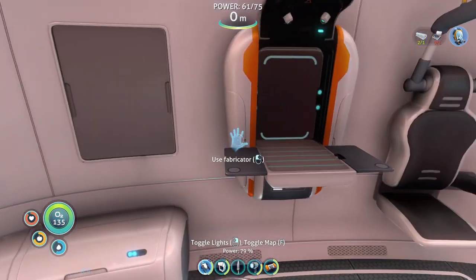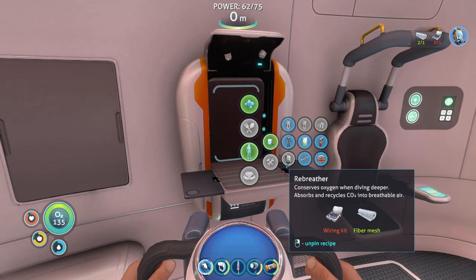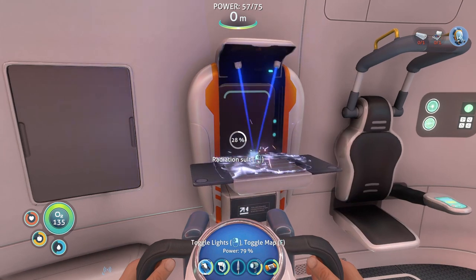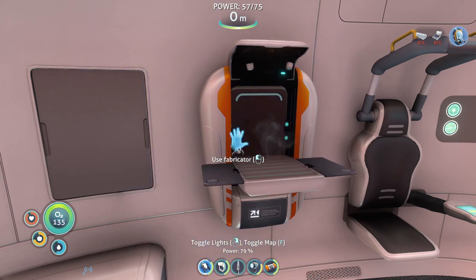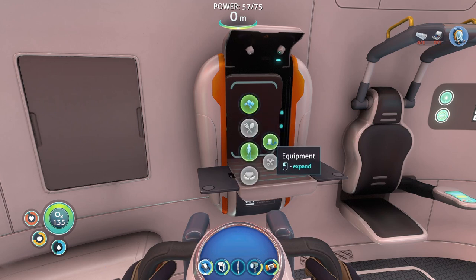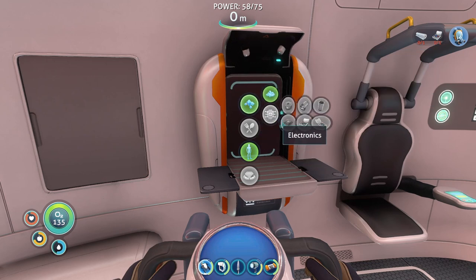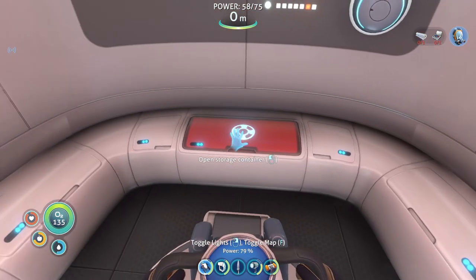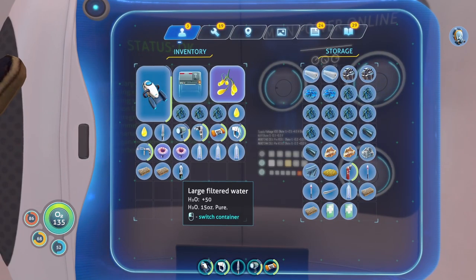We got the lid. Oh my god, still pressing skip on that. We need to make that thing happen — the rebreather. Nevertheless, radiation suit coming up. We will have to go and fix that at some point. We need for the rebreather — wire kit, it's two silver. I don't think I got those. Titanium — I have only one. Well, that's kinda disappointing. It is, honestly.